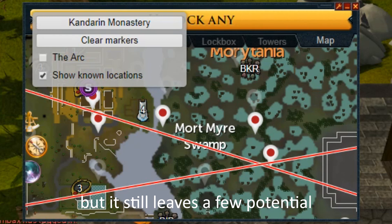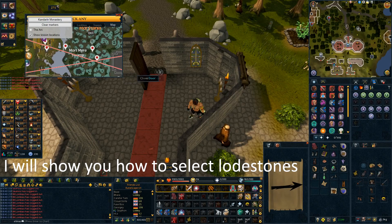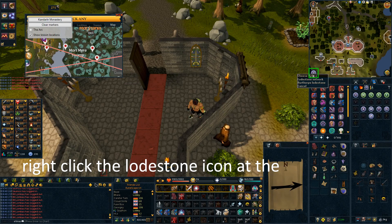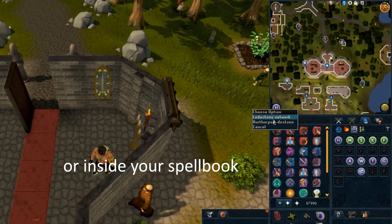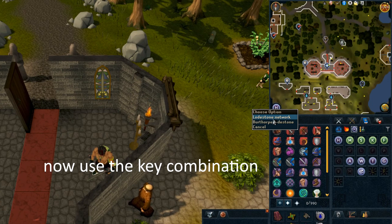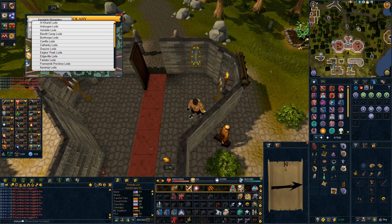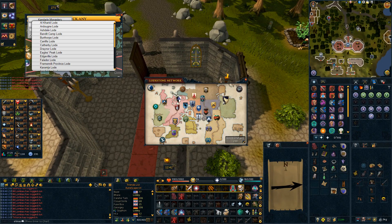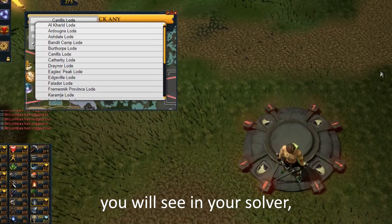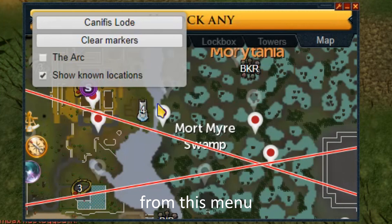The cross we have made is decent, but it still leaves a few potential dig locations as the teleports are not 100% accurate. I will show you how to select lodestones. Right click the lodestone icon at the bottom left of your minimap or inside your spellbook. Hover over the first option, lodestone network. Now use the key combination Alt and 1 on your keyboard. Teleport to the lodestone you wish to use. You will see in your solver that a drop-down selection has opened. Manually select the lodestone from this menu.